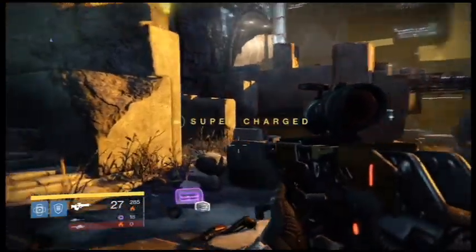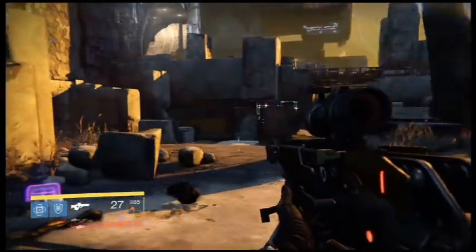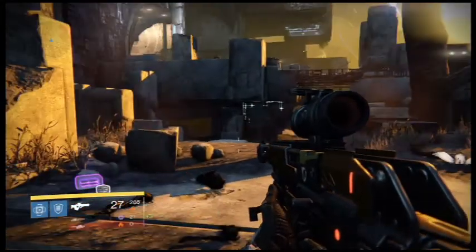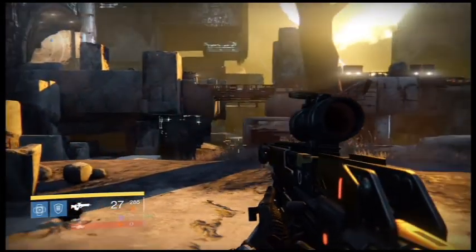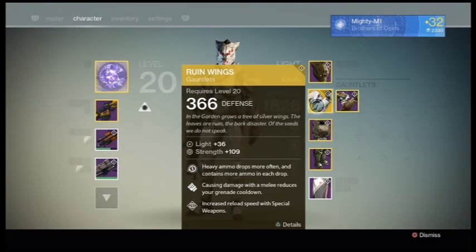Hey, what is up you guys? It is Wright and we are back in Destiny doing a rundown video of an exotic that many of you may know of. It came out in the Dark Below DLC and that is the Rune Wings.